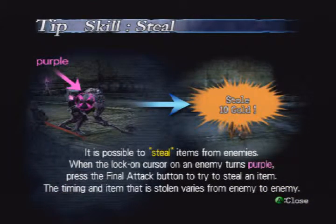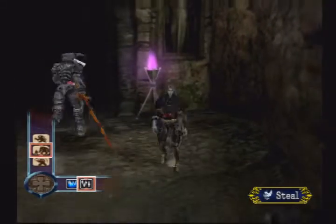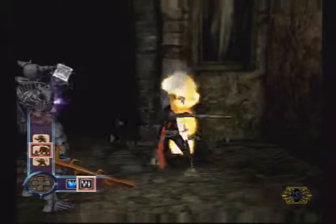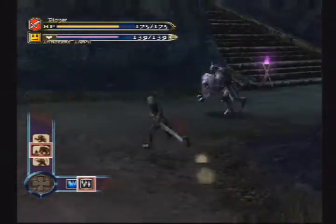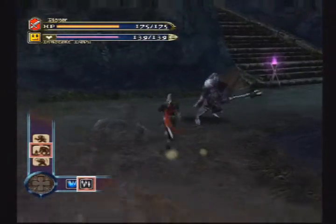What's this skill — steal? Oh, it stole ten gold. It is possible to steal items from enemies. When the lock-on cursor on an enemy turns purple, press the final attack button to try to steal an item. The timing for stealing varies from enemy to enemy. It doesn't even tell me how to steal though — how do I lock on?